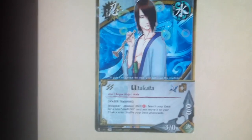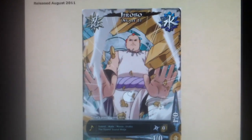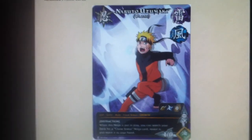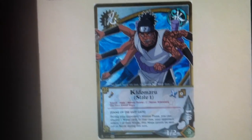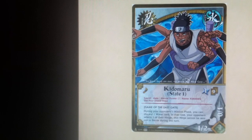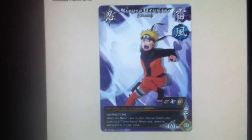For turn 0s, we got Yutaketa — three of him. Three Jorobo State 1s. Turn 1s are three Clones — Naruto Clones — and three Kitomaru State 1s.